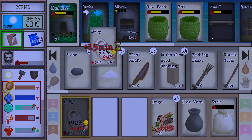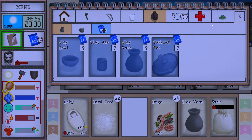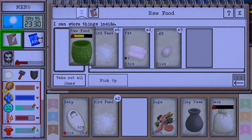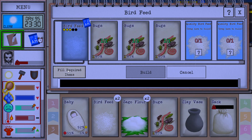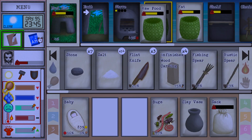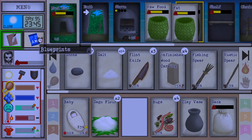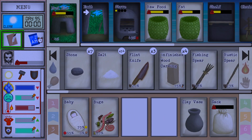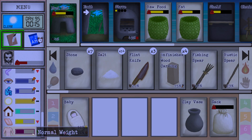That's gonna work much better. I got one box here and three more here, so I can make another round. From one sago we made so much bird feed. I guess it's all about moderation.